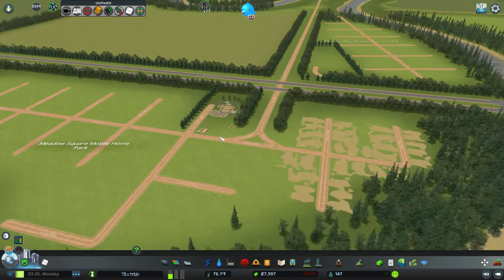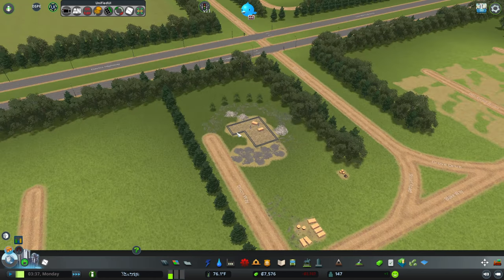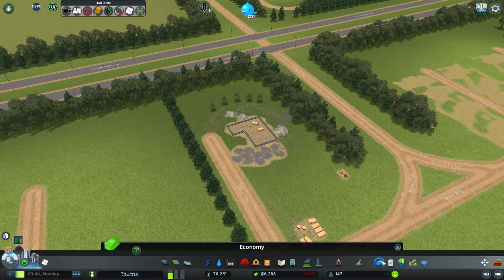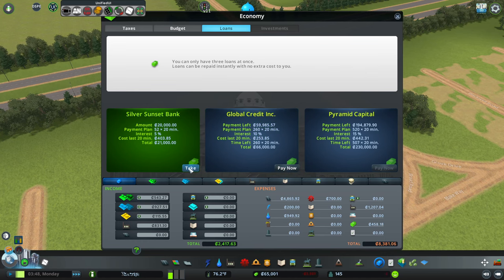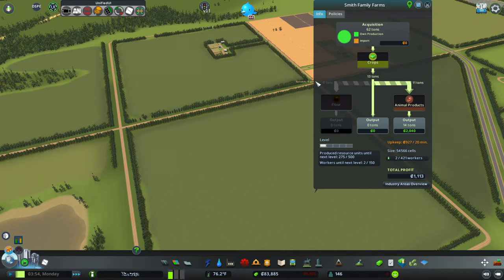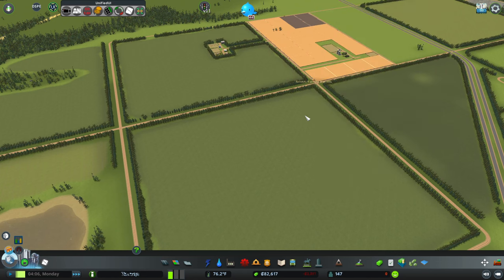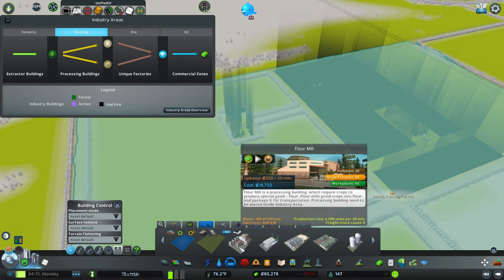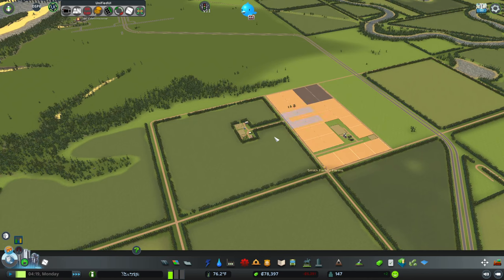This here is supposed to be a house under construction — cool. Let's take out both loans just to stay above zero. I think Smith Family Farms is starting to export — yes, they are! So if they can start printing us some money that would be great. How much do these fields and stuff cost? Like the flower mill — honestly that's probably worth doing right away.